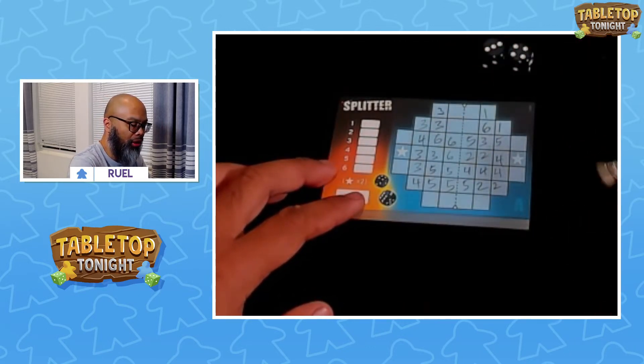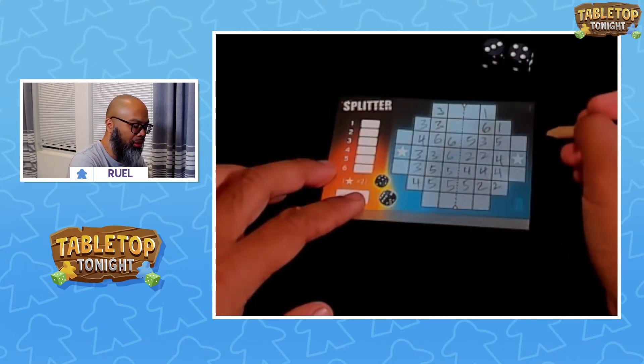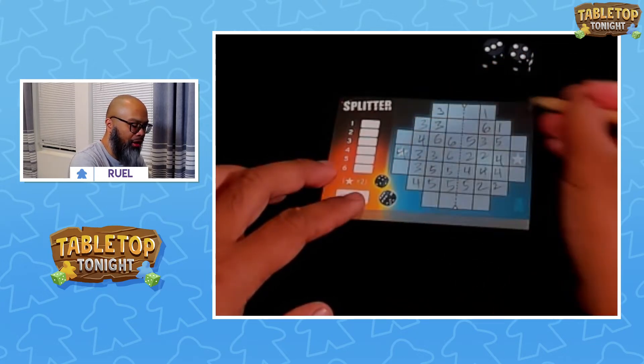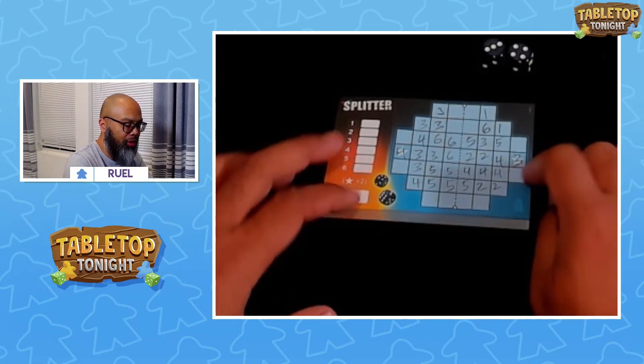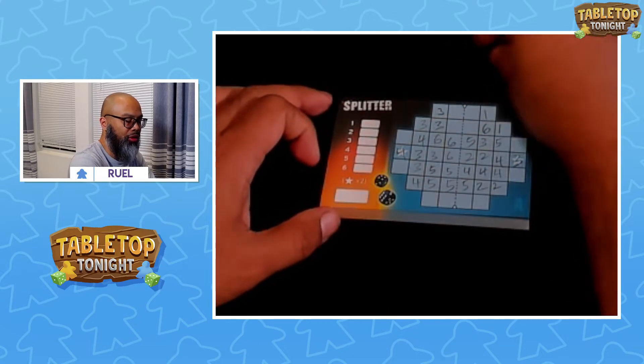We've got a 3 and a 4. I'll put a 4 here and a 3 here. So if I can get 2 more 3's and 2 more 4's there, I'll get a set of 4's doubled or a set of 3's doubled.